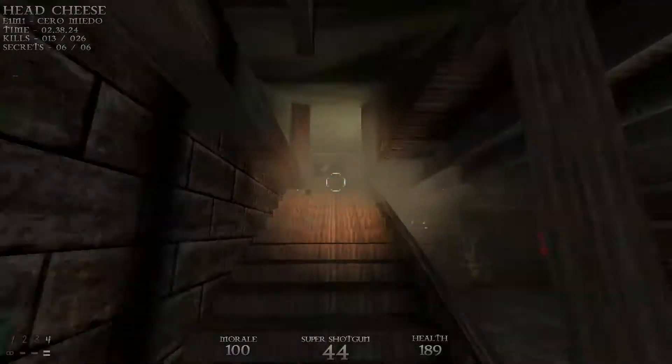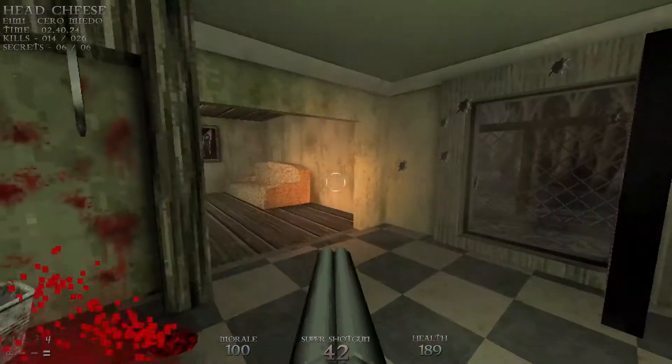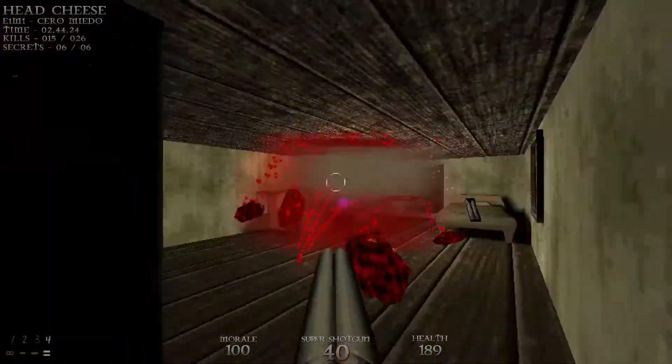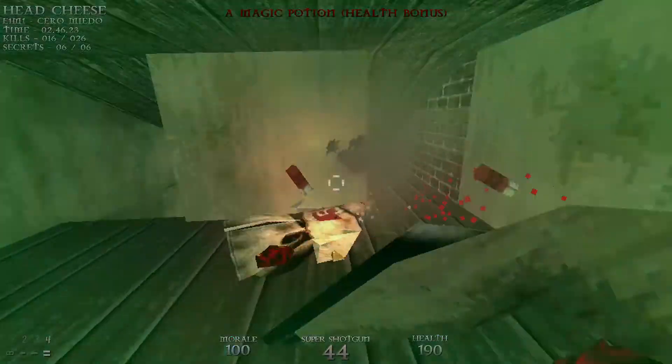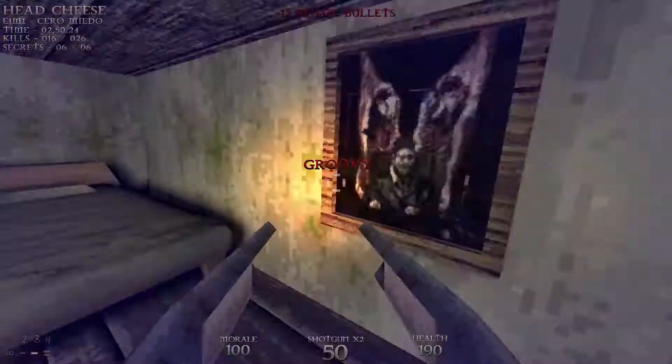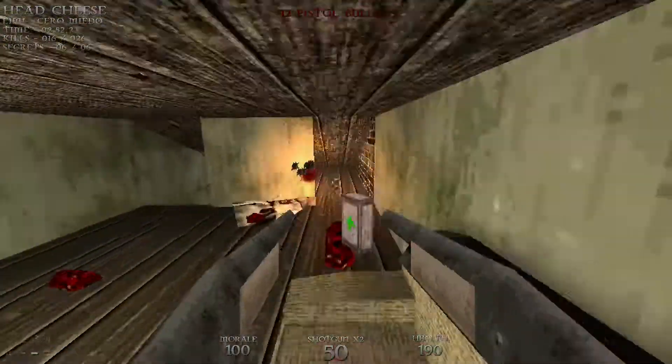Watch out for the chainsaw guy. Let's head upstairs to take out a couple of cultists and grab a shotgun right here — now you can dual wield the regular shotgun.